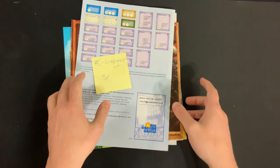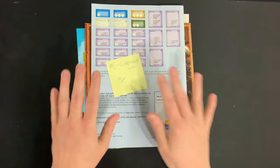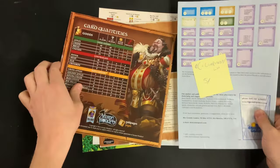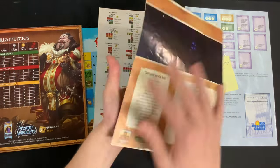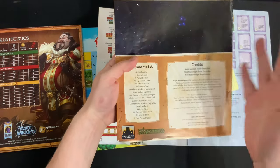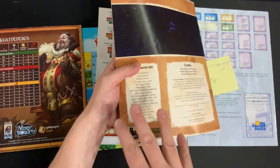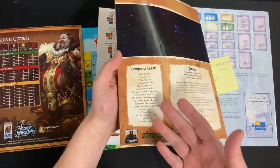Continuing in the C tier, we have the component list. Some component lists are straddling the potential B tier with how useful they are. Here's the Terraforming Mars rule booklet — the back has pretty much nothing, just the credits. We do have a component list, but I would say this is still C tier. Honestly, you could argue it's D tier without pictures.